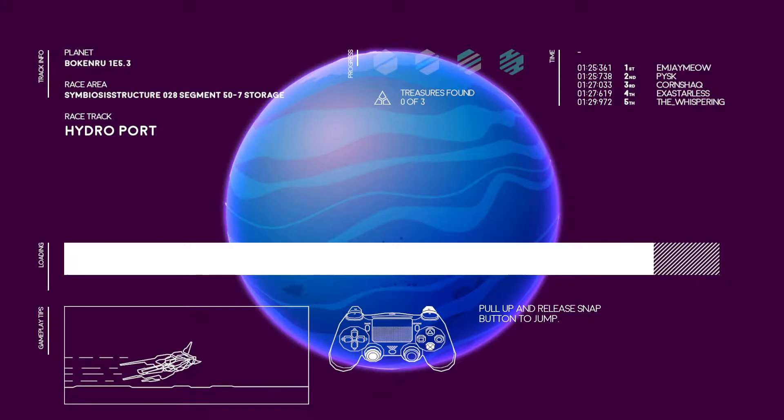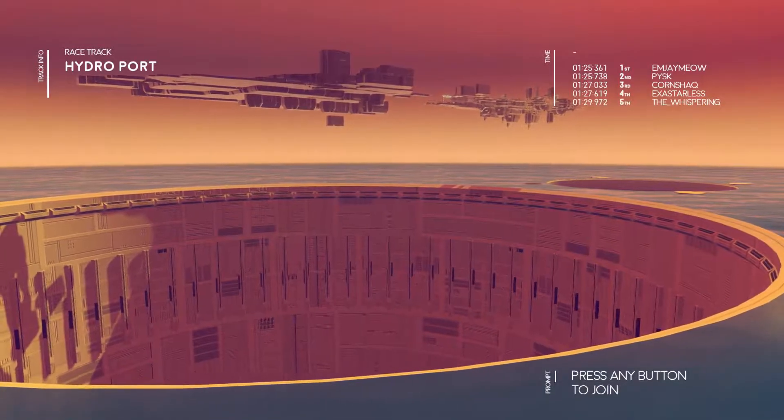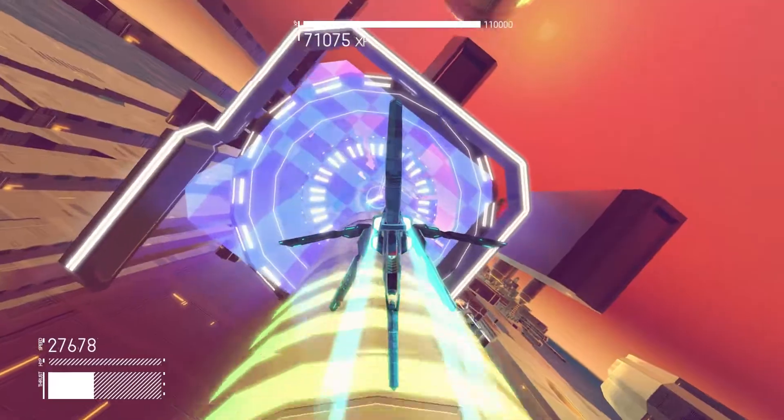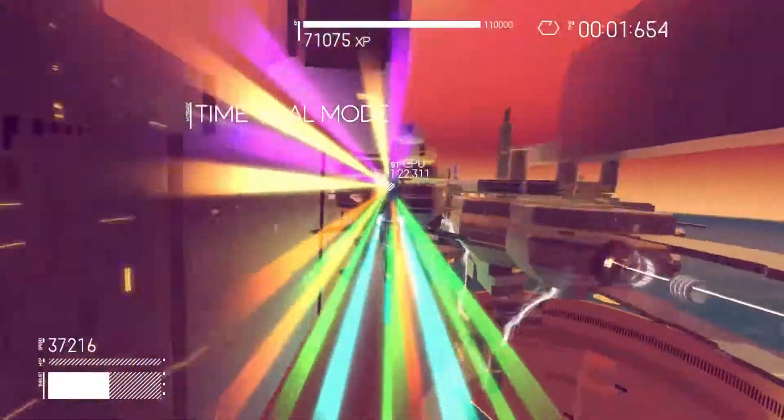You can unlock tracks with points as well if you want to do it the traditional way. But this is a cool-looking track — they said this one was a hard one, so you've gotta be careful. We're just having a look at all the tracks to see what's good. These boost pads here make you go super fast.